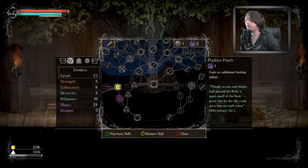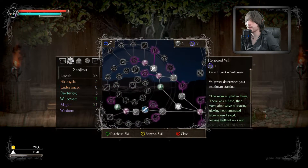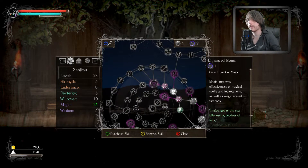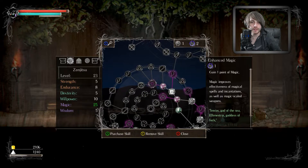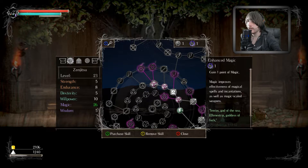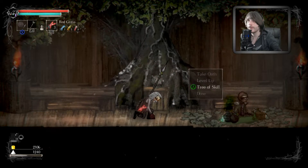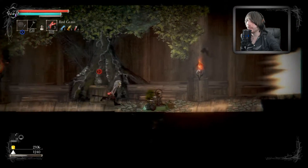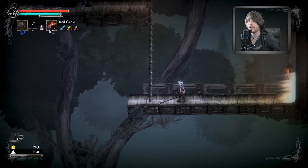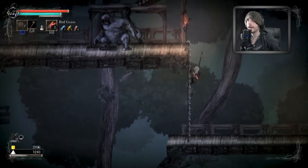Tree of skill — we have two points, let's spend them. I'm pretty sure we're going through this way for the pure mage build. We'll go with enhanced magic right here. That one costs four so that's what we're getting next. Should we try the boss guys, or maybe I can kill this big giant dude — I think he'll give some good XP.